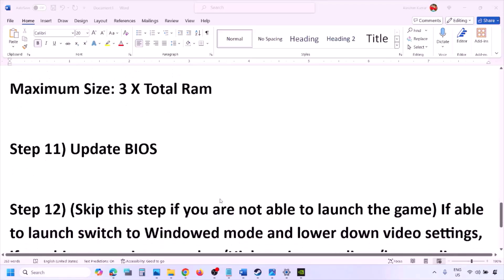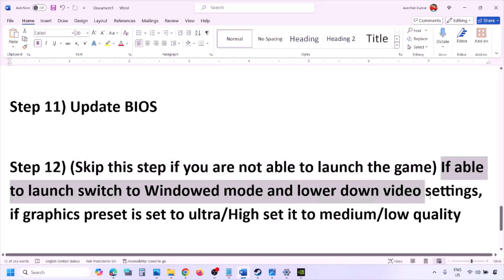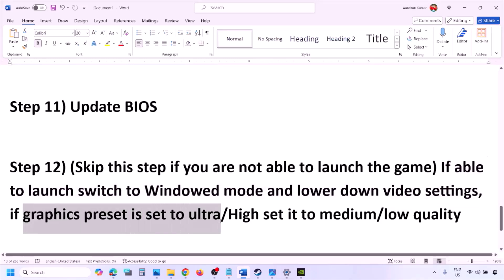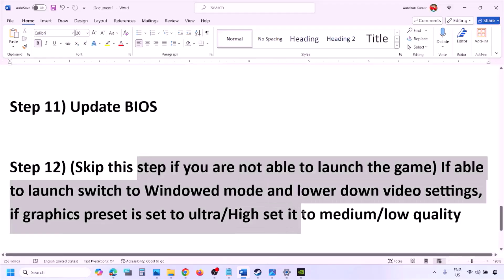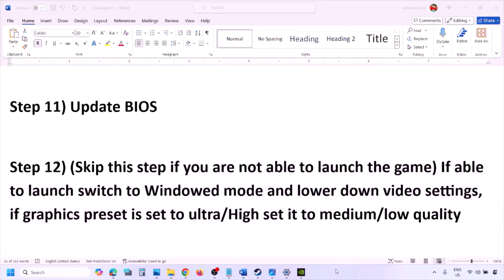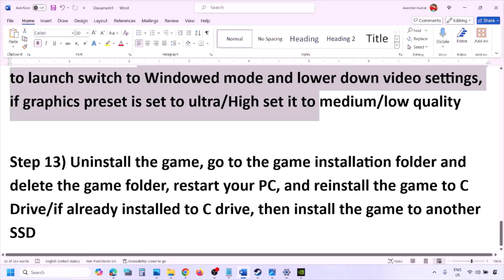The next step can be skipped if you are not able to launch the game at all. If you can launch the game, switch to windowed mode and lower the video settings — if the graphics preset is set to Ultra or High, set it to Medium or Low. You can also try turning V-Sync on or off and making other changes in the graphics settings to lower the load.